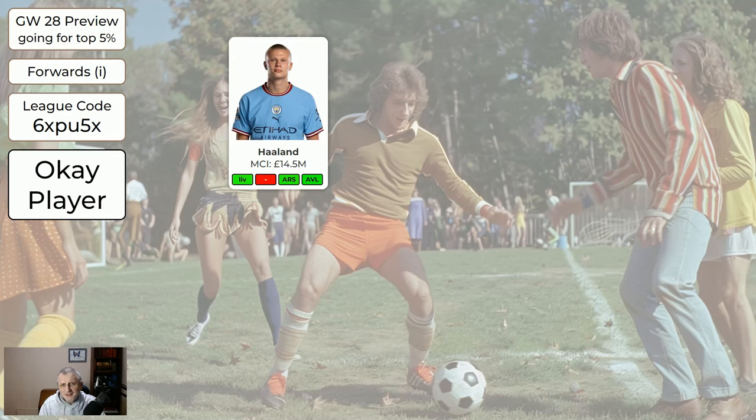For the forwards: Haaland isn't green because the next few games are Liverpool and Arsenal, but he's a very, very good player. I've seen some people online saying they're going to sell him to get in Morris — I think that's crazy, but if you want to do that, you could do it because we'd be wildcarding soon and bringing him back in. The trouble is he's gone up 0.6 million since I bought him, so if I sell him and bring him back it's going to probably cost me 0.2 or 0.3 million. And Haaland can score against anyone.